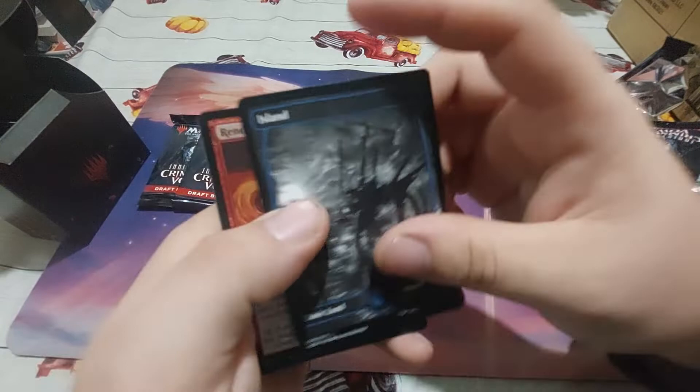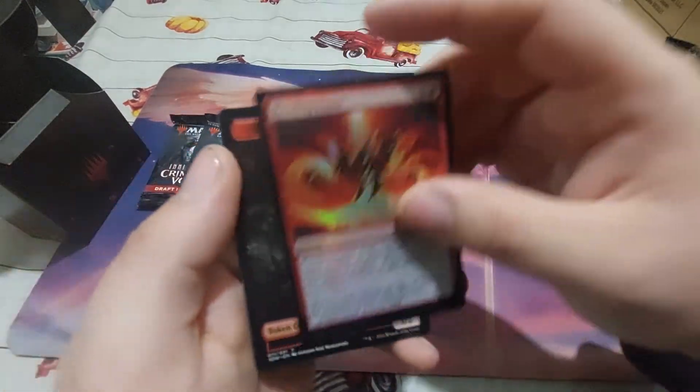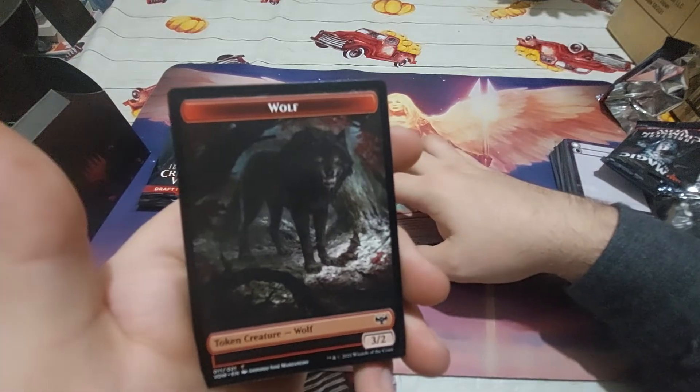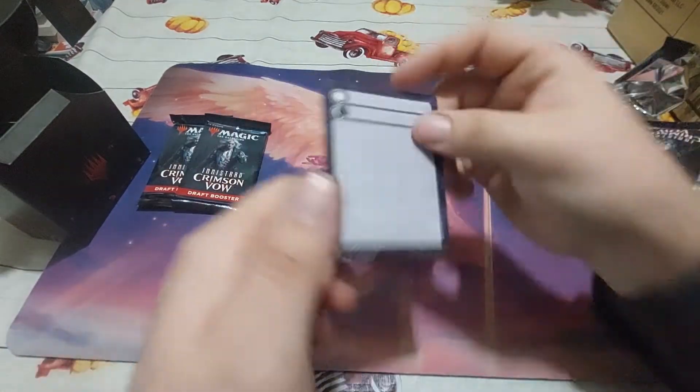Interesting. We have an island, a Rending Flame as a foil, and a 3/2 Doggo — looks very angry — and a token.